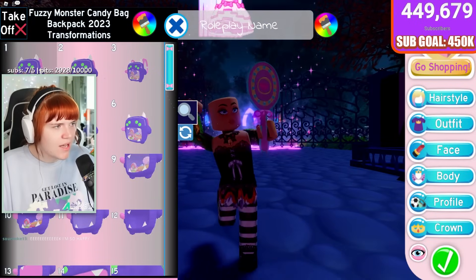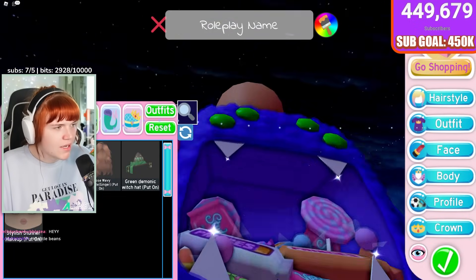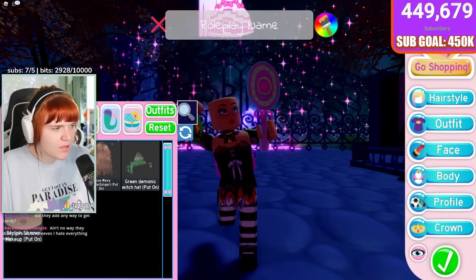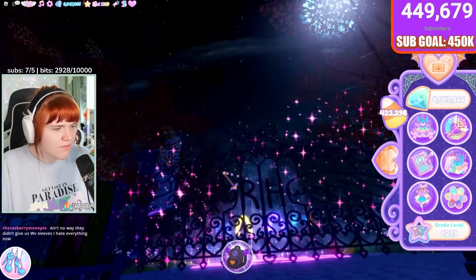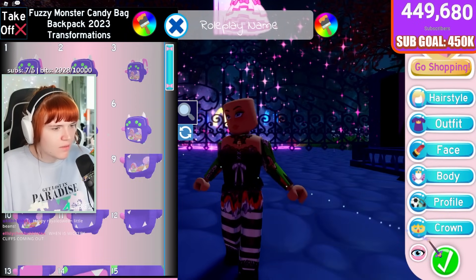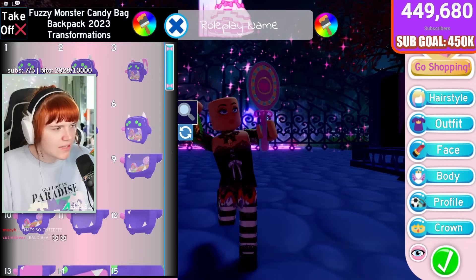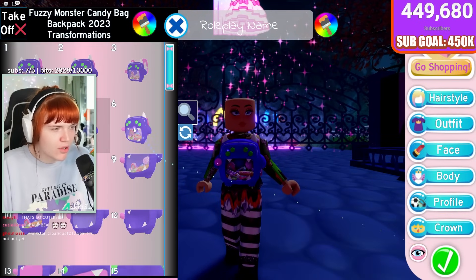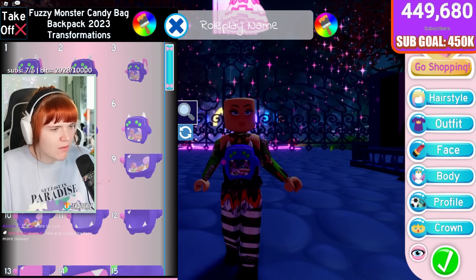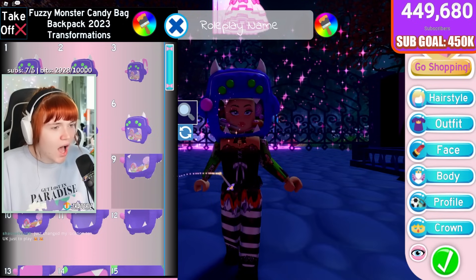So we have a backpack that goes on your back filled with candy. Toggle number one is the default position. Toggle number two is lower down so you can move it for different body models and sizes. Toggle number three is even lower down and smaller again. Toggle number four makes it come out a bit more. Toggle number five puts it on the front. Toggle number six puts it on the front but moves it down, and again smaller on the front without the handles.